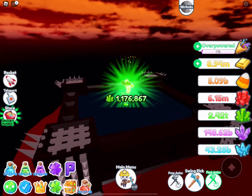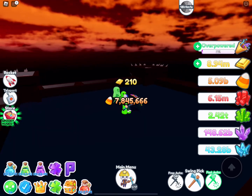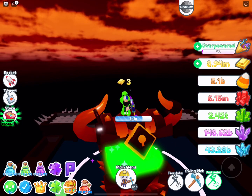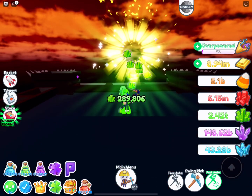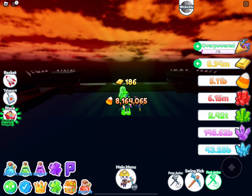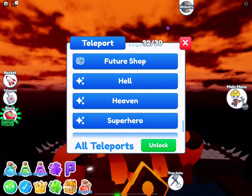This rainbow ghost gets me really awesome numbers - around 7.8 million, and I've seen it go up to 8.2 and even 8.8 million. That's using the hell chest. Now I want to show you the difference if I go to the heaven chest.